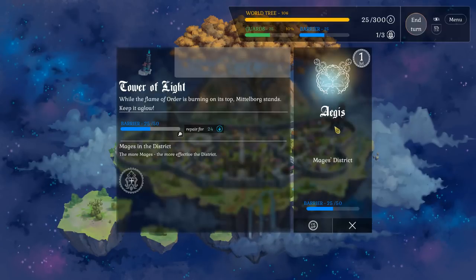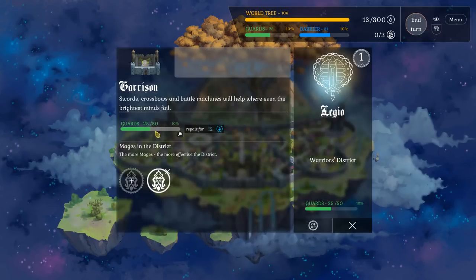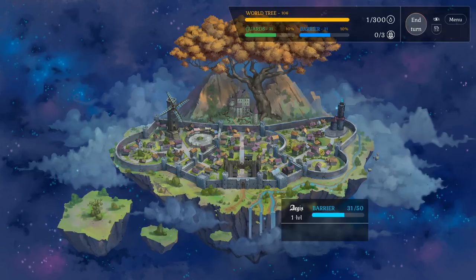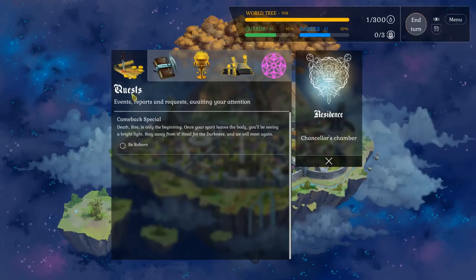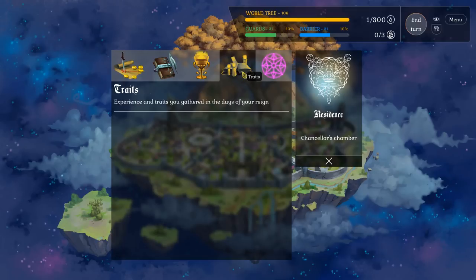This is the Tower of Light — here again I can assign a mage, and this is where you can repair your barrier damage. I'll try to split the repair as best as possible, maybe 12 for that one and 12 for the guards. As far as I know, that's all you can really interact with. You do have these chambers in the background you can click on, and this gives you your quests, chronicles, achievements, traits, and spells.